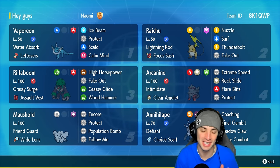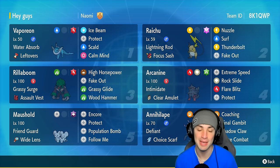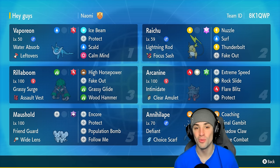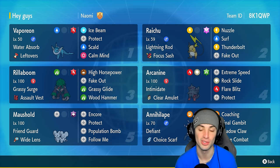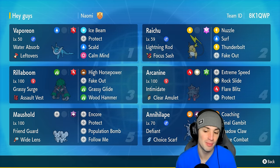Vaporeon has Water Absorb as its ability, rocking Leftovers as its item because it's a pretty bulky Pokemon — getting a little bit of HP at the end of every turn is really valuable. It's a pure Water-type with Fire as its Tera type, and it has a phenomenal moveset: Ice Beam, Protect, Scald, and Calm Mind. Once you get those Calm Mind boosts going, you'll hit like a truck and be super bulky on the special defensive side.